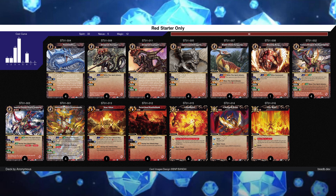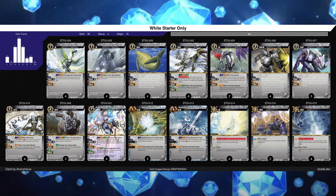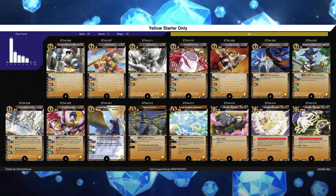But before we get to those, I want to help out any beginners watching this video who might have only starter decks to work with. What I'm showing you right now is a deck you can make with just two red starter decks. Here's one you can make with two purple starter decks, one for just two white starter decks, and one for just two yellow starter decks. These lists should give you an idea of what each color is like and hopefully give you a fighting chance against other players.